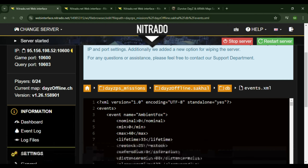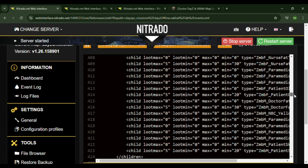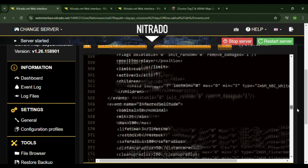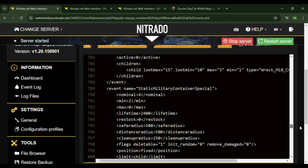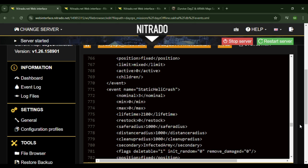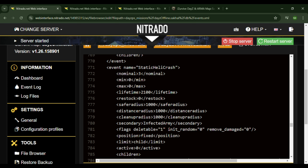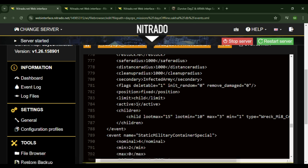Now we're going to go down as most of the files are already in here for us. Just add a helicrash right here. I'd like to add these in — not sure if it's fully required. Make sure to put active. Now down here we're only sitting with the one helicrash.